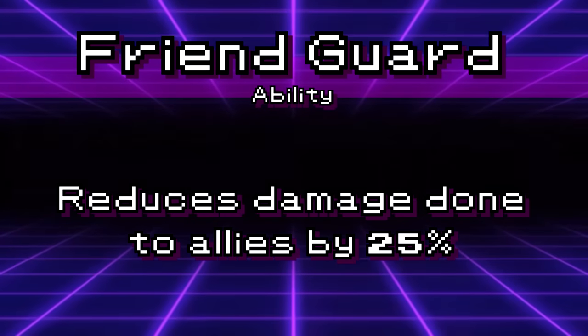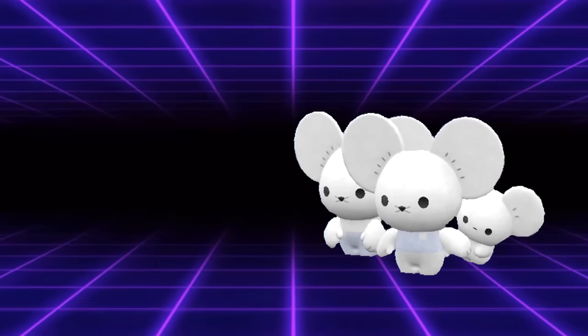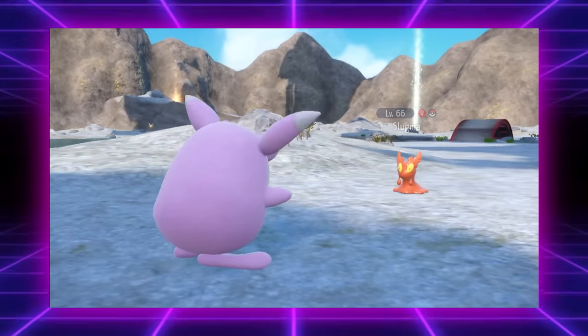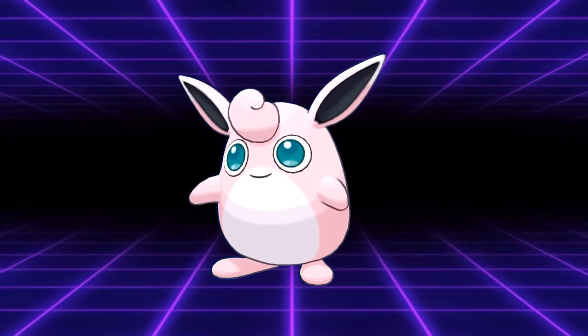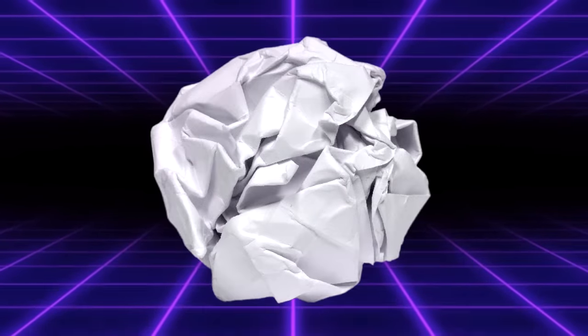We really need an offensive alternative to Clefairy. Friend Guard is an ability that decreases the damage dealt to partners by opposing Pokémon. Currently, the only viable Friend Guard users are Moushold and Eviolite Clefairy. By making Wigglytuff an offensive special attacking Friend Guard Pokémon with less supportive tools, it inherently grants it more value than it would have otherwise just by existing on the field. Also, let's give it Boomburst — Wigglytuff deserves a move that doesn't hit like a ball of wadded-up tissue paper.